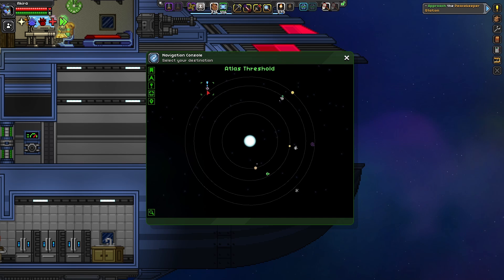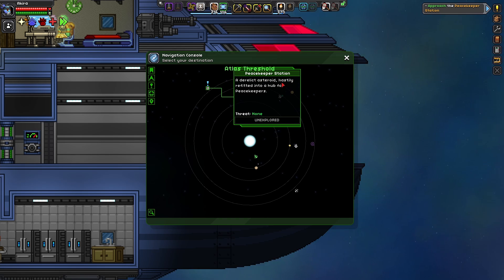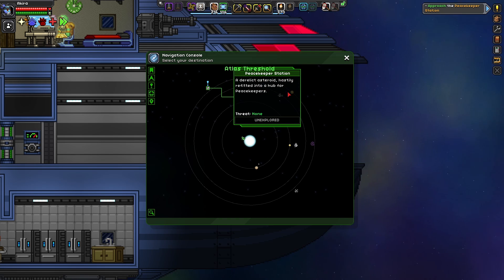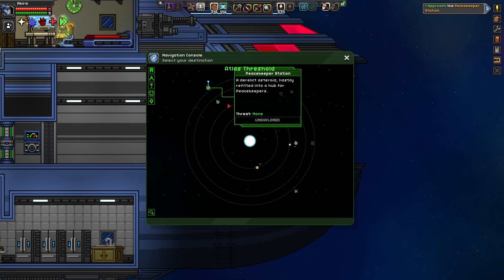Here we are at Atlas Threshold and here is the peacekeeper base right here, marked with the blue exclamation mark. Let's go ahead and travel over to it. Here's the description — it says: 'Your Peacekeeper Station. A derelict asteroid hastily refitted into a hub for peacekeepers.' In this case the starter peacekeeper station is actually very derelict and literally only has one other person on it, which is Captain Noble, who we'll be meeting eventually.